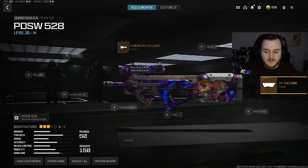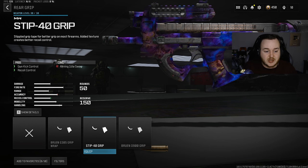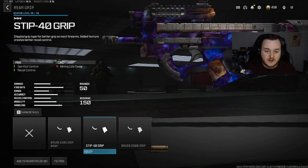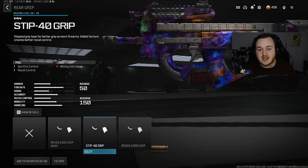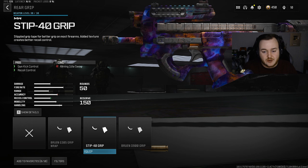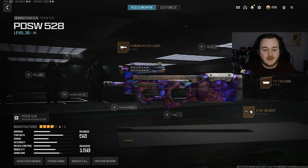For the rear grip you're going to add on the STIP 40 Grip, which helps with gun kick control and recoil control. I'm not really a big fan of the fire rate and recoil control on this weapon so we need attachments that make it easier to control. This is going to help it not kick up as much. At medium to longer range it'll be easier to control, and up close you won't have any worries.